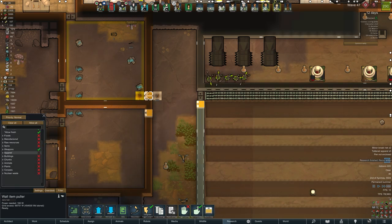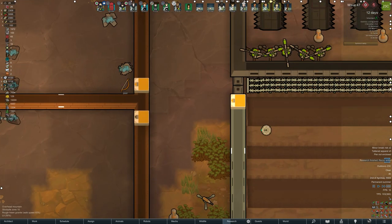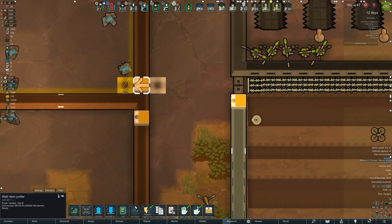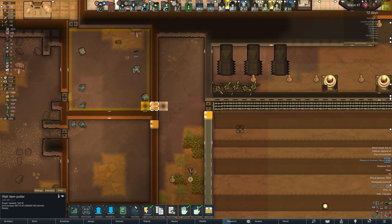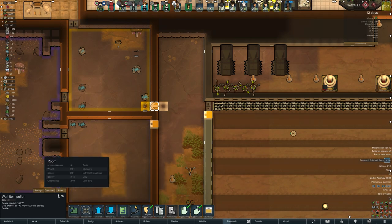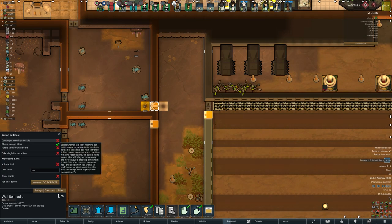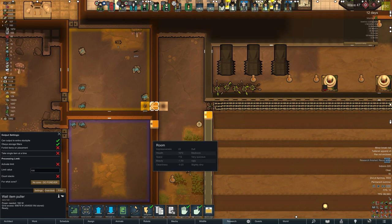The idea of this puller here that I'm setting up is for weapons and apparel only. They will get pulled out of that long box and pushed into that room. That room I'm hoping to have some sort of automated smelter, but if not manual, it doesn't matter as long as they're segregated where they need to be.